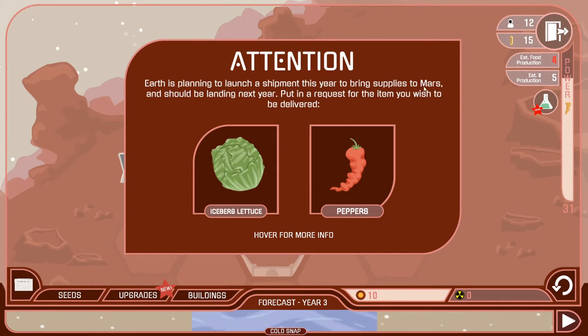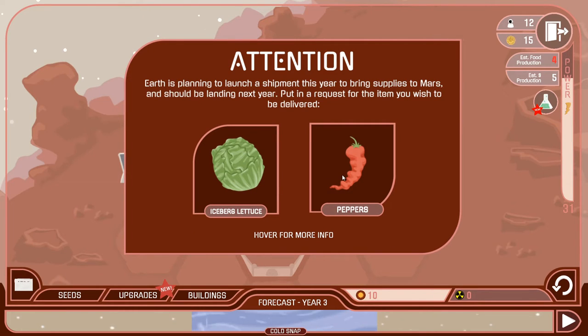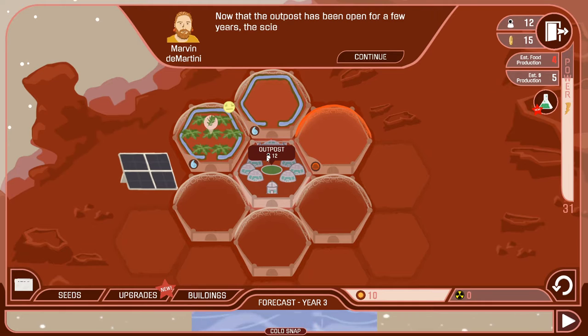Earth is planning to launch a shipment this year to bring supplies to Mars — it should be landing next year. We can put in a request for the item we wish to build. We could either grab lettuce, which gives high earnings and requires irrigation and dust storm protection, or we could grab peppers, which are perennial and only require protection against radiation. We're gonna go with the iceberg lettuce.